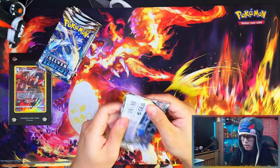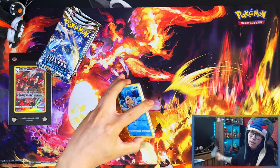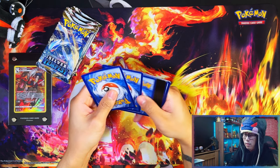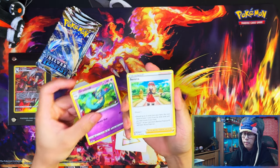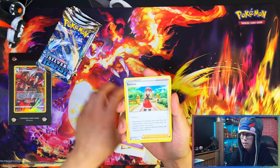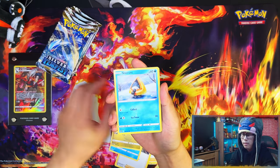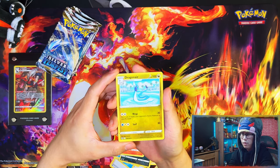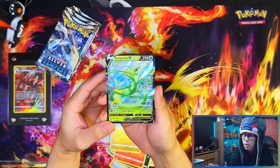Alright, eight packs, let's see. Normally I do the Pokemon Center Elite Trainer Box first, but by the time I tried to pre-order those they were out of stock. Looking at the cards as I go — oh nice, reverse holo, there's something behind this one, a V I believe. Nice — first pack magic! That's first pack magic, Superior V.